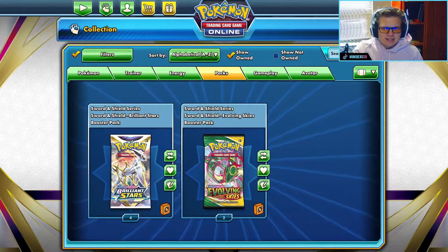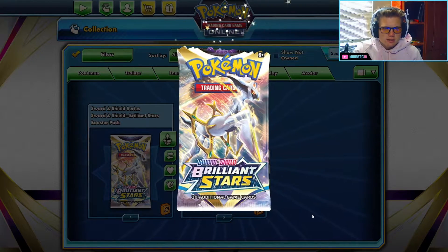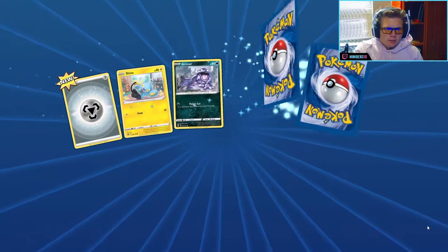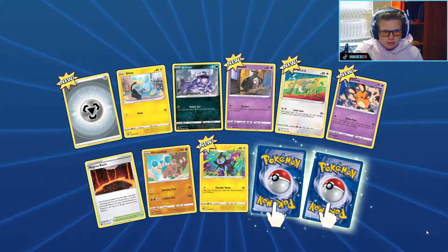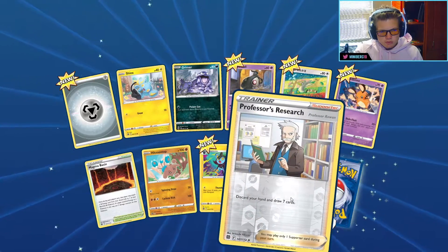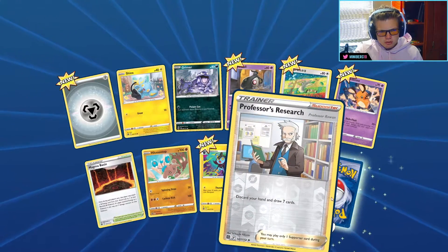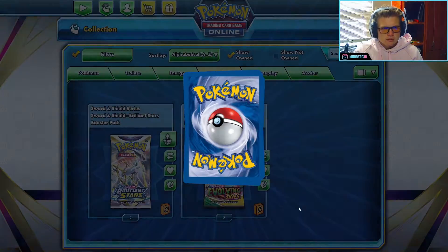Okay, we're going to Brilliant Stars and Evolving Skies now. Let's go into Brilliant Stars — I'll guess we get psychic. We got a steel though, and two rare cards. First one is a reverse holo Professor's Research, and the last one will be a Flygon. Let's open another one — I think grass.